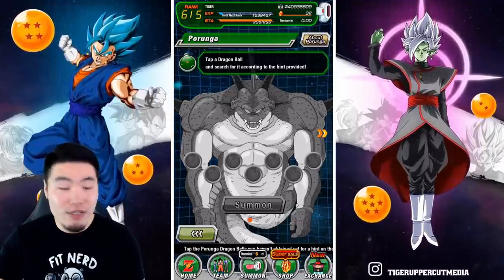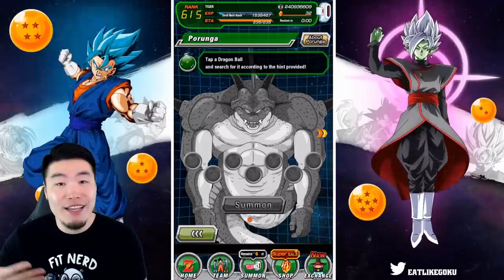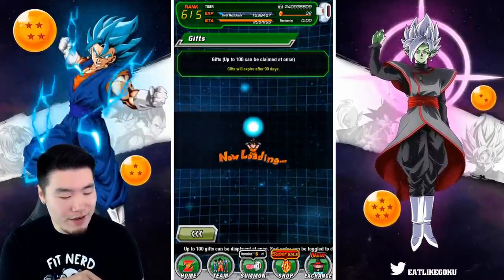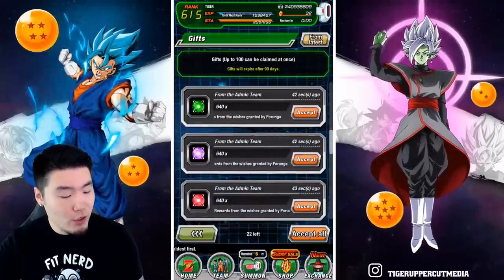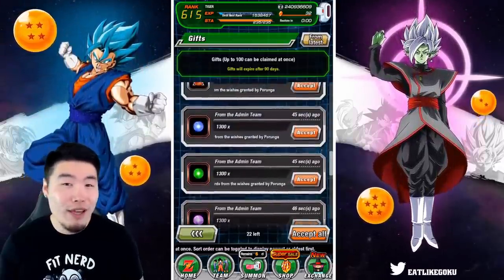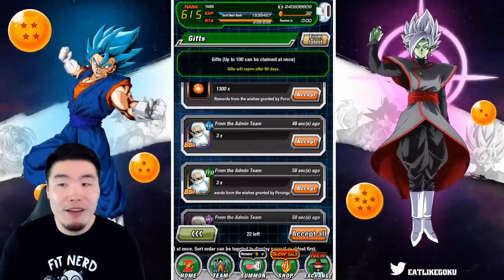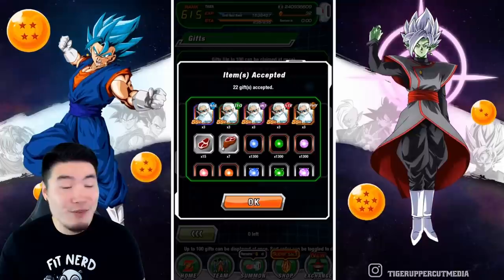We got our items, the dragon balls scatter, and Porunga's gone. Let me check the gift box — here we go. It's 7 medium meat and 15 small meat, 60 large orbs of each type, 640 medium of each type, and 1,300 small of each type. That puts you about a third of the way to a rainbow unit for each type — across all five types, so it's a solid amount. We're also getting three Grand Kais of each type, which is nice since they no longer take up box space.